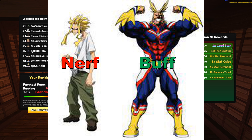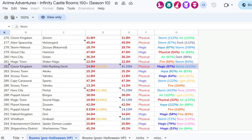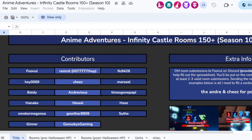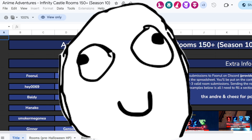Luckily, there is a spreadsheet for Infinity Castle where all the info regarding the rooms is documented. This list is not made by me and is made by the people you see on the screen here, so they are the true carries. It is very useful and helpful, so do check it out if you want to climb the Infinity Castle.